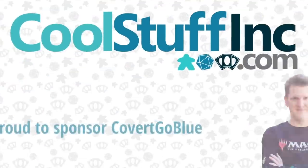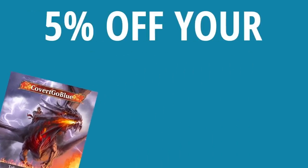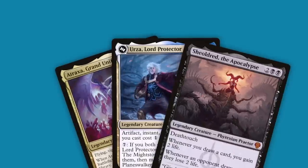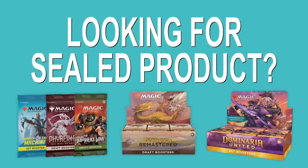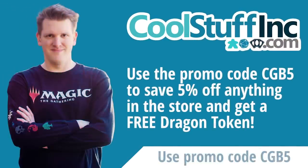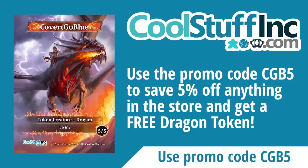Coolstuffinc.com is a proud sponsor of me, CGB! You can get my unique dragon rider token and 5% off your entire order by using the code CGB5 at checkout. Trust me, you don't want to miss out on this sweet dragon token. If you need singles for constructed or kitchen table play and want to pick up sealed product or the latest Magic accessories, remember to use code CGB5 at checkout for 5% off and get my dragon rider token. Coolstuffinc.com — cool stuff in stock!